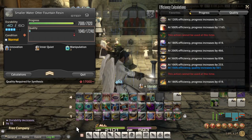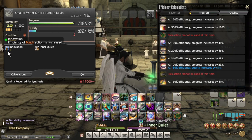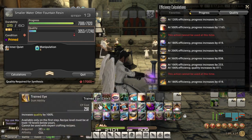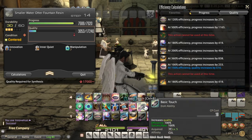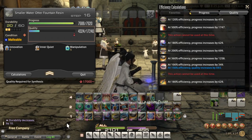Crafting the parts for the fountain does involve expert recipes. If you had a bad experience with the island sanctuary version of the water otter fountain, you might be inclined to pass. However, I do urge you to give this a shot because our good friend Plyant is back in the condition list. Plyant reduces the cost of job actions by 50%, giving you the option to use actions like manipulation or master's mend, or simply saving CP while working towards completing the expert recipe. Overall, the process is a great opportunity to make some gil or simply a good addition to your front lawn.